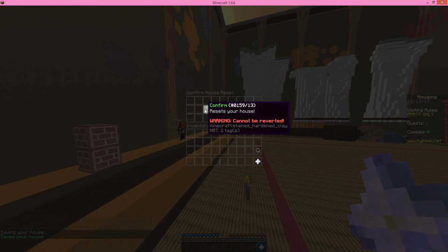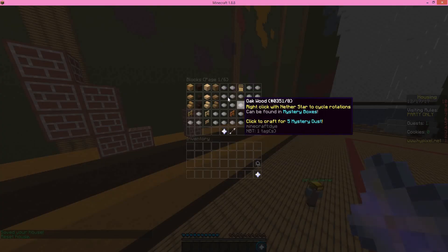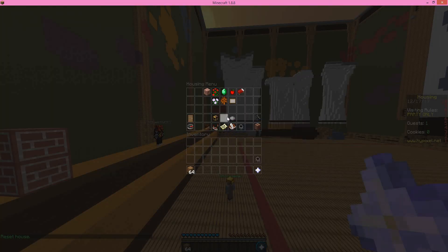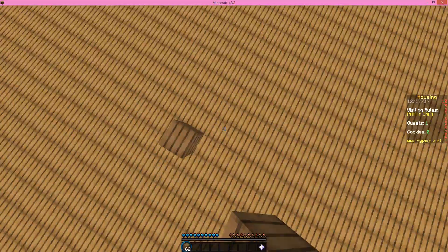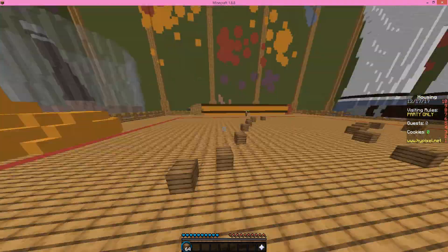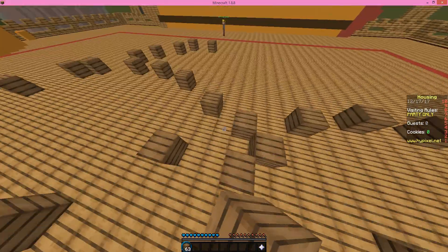You go to house settings, reset your plot. Wait, you have to have a block. Let me get a block. Like this. Now just build a lot in your plot to make the whole server lag. I'm just going to put it all in here to make it really laggy when I clear it.